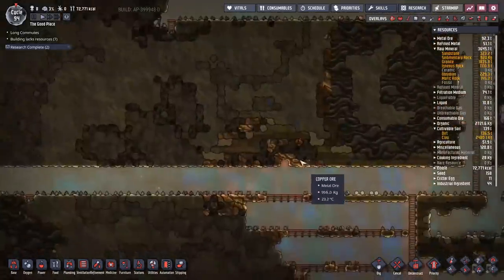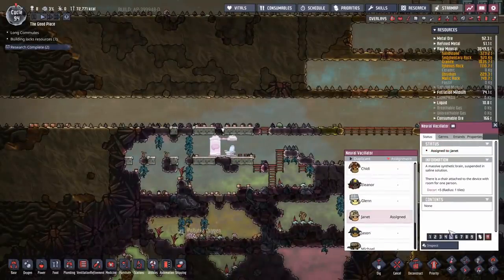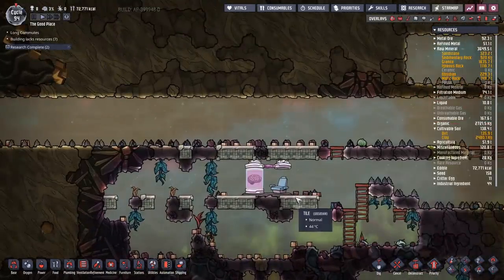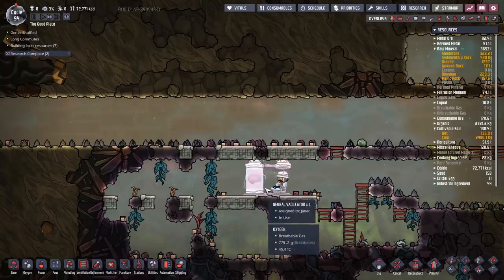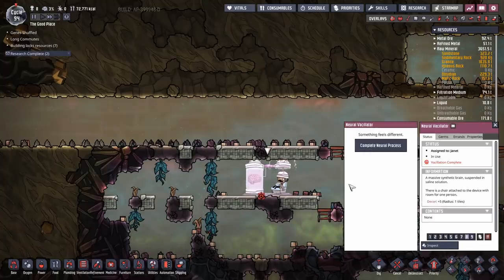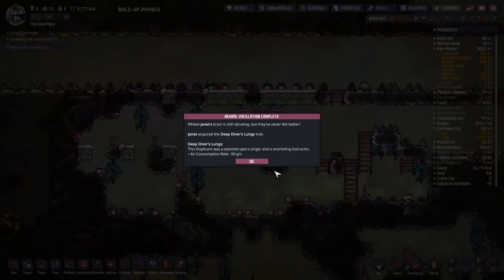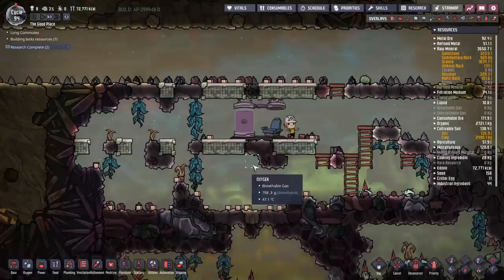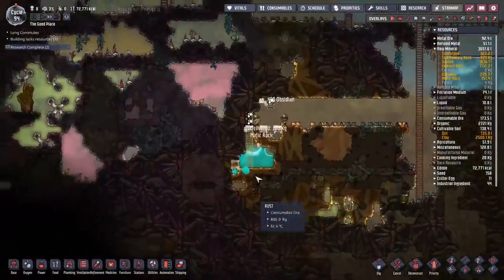The best suggestion in the comments was to send Janet to the neural vacillator - because you know, Janet, totally not a girl, not a robot. Let's see what software upgrade she can get today. She got Deeper Diver's Lung - that's probably one of the best ones you can get, less oxygen consumption. I'm well okay with that.